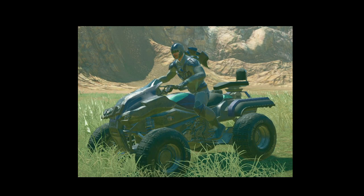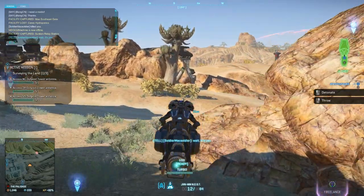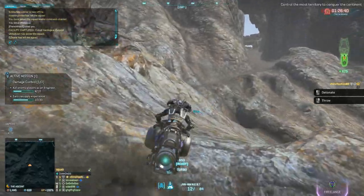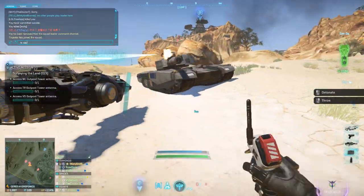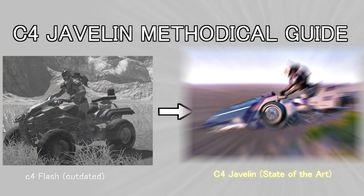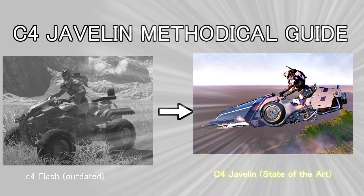And C4 Flash, likewise, is not an exception. Javelin, which only the NSO robots can spawn, is just so much better for a suicide attack, because you can move through and climb any terrain, and move sideways to dodge bullets. So today, I will walk through C4 Javelin's suicide attack so that you too can make a transition from unprofitable human-operated C4 Flash to the state-of-the-art lucrative C4 Javelin operated by robots.